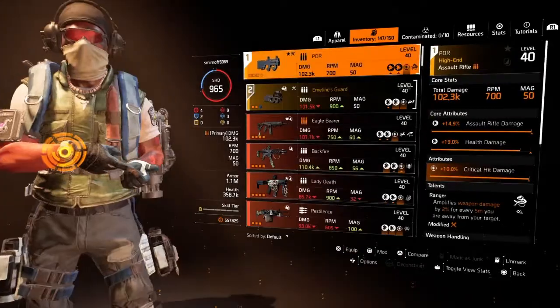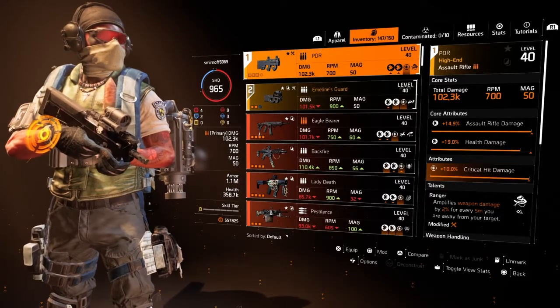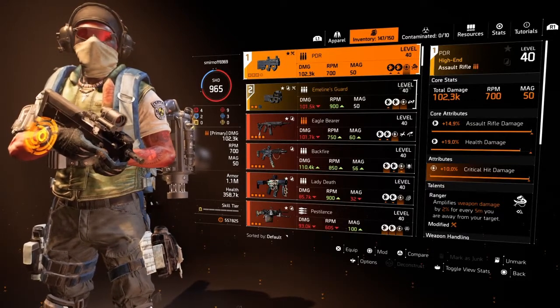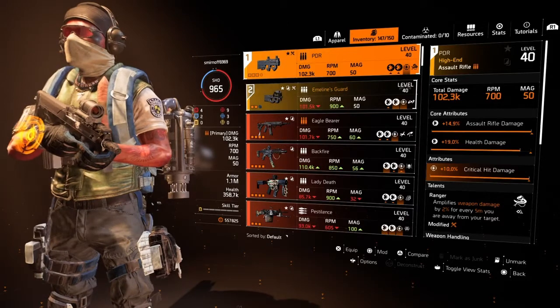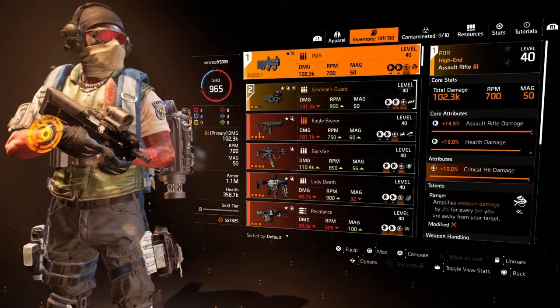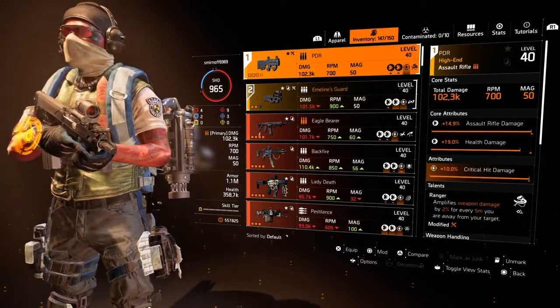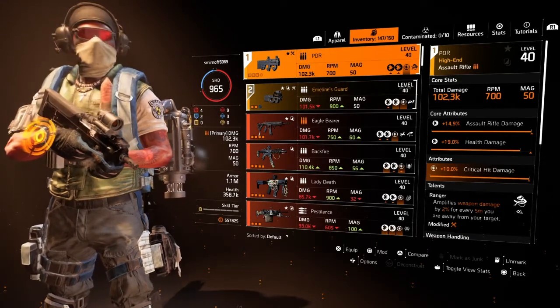My primary here is the PDR, and I put Ranger on it for those long range engagements, or if you know somebody's running with that blood chest piece — you want to stay away from them, keep them as far away from you. So I use Ranger for that extra weapon damage: 2% every 5 meters.